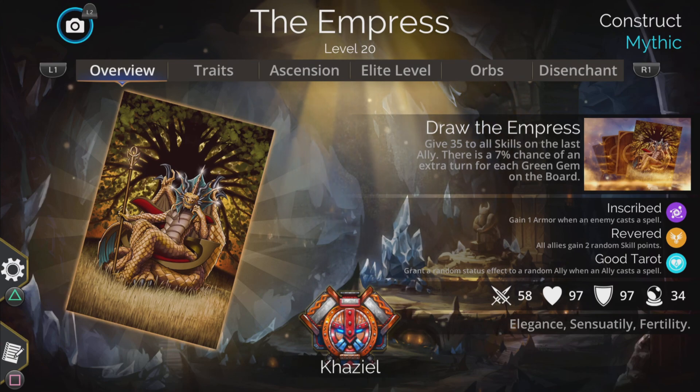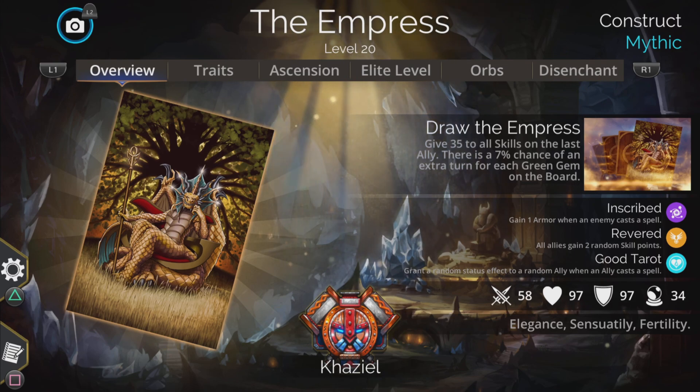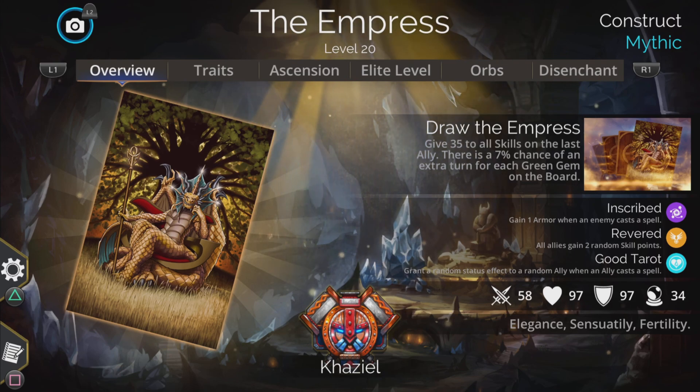Hi, I'm Rob, and in this Gems of War video, I'm going to show you a really cool Empress one-shot-everything Explore 12 team. Just turn our last troop into an absolute wrecking machine to one-shot Explore 12. And it can happen so fast, it is absolutely ludicrous sometimes. And it's all down to this superb spell of the Empress.